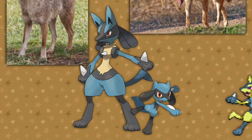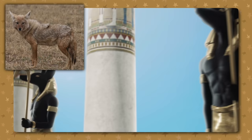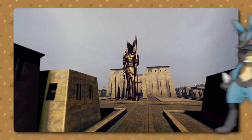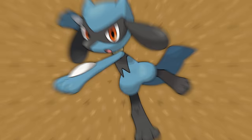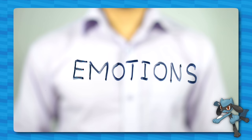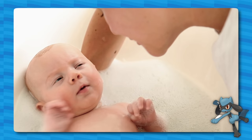Riolu and Lucario are part jackal, part African golden wolf — especially when shiny. Being such an upright-standing jackal makes the connection to Anubis, a very popular Egyptian god, an easy one to make. Fun fact: Anubis's head is that of the golden wolf, which used to be called a jackal, but more recent archaeology says otherwise. Either way, Anubis is a god of death who judges the hearts and souls of the deceased, which could be a source of inspiration for Lucario's aura-seeing abilities. These abilities are also part of Riolu's baby traits — its Pokédex says it can discern the physical and emotional states of people and Pokémon from the shape of their aura waves. Multiple studies have shown that babies are especially adept at picking up expressions and body language — sometimes even better than adults.